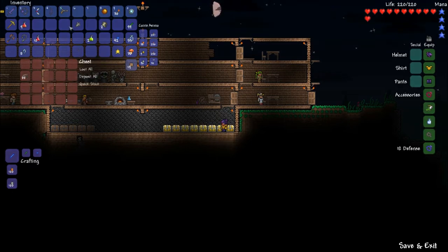I guess we'll start putting them in our second chest. Meteorite bars are going to start over here, and I guess we'll put the hook right there. Night owl potion can go in here. The tattered cloth I'll put in here too, because that's kind of semi-important.